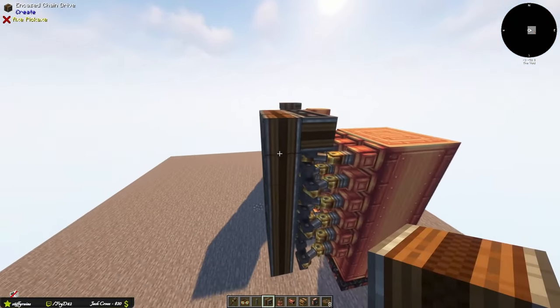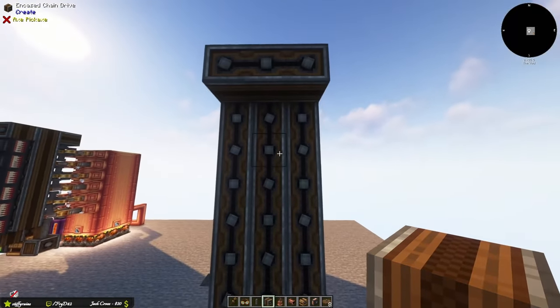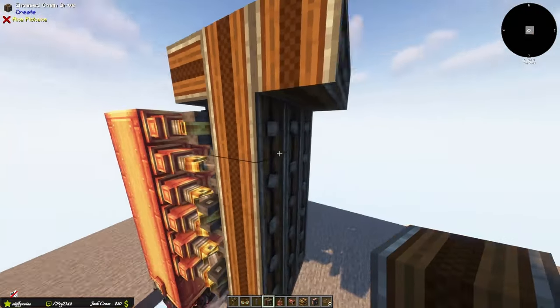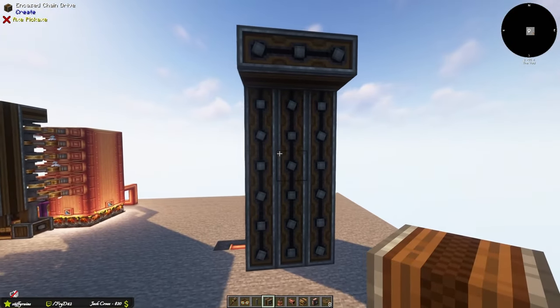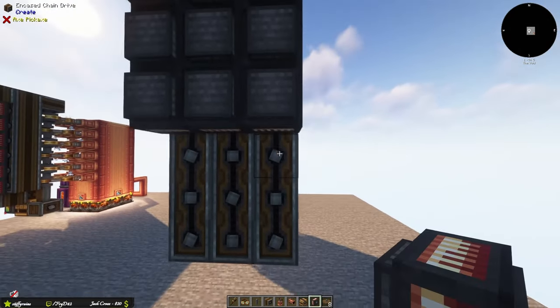The encased chain drive should match the height of the shaft column. Add three more in the front to connect them. When the shafts rotate, this causes all of the chain drives to rotate together, giving all the alternators the exact same speed and rotation.